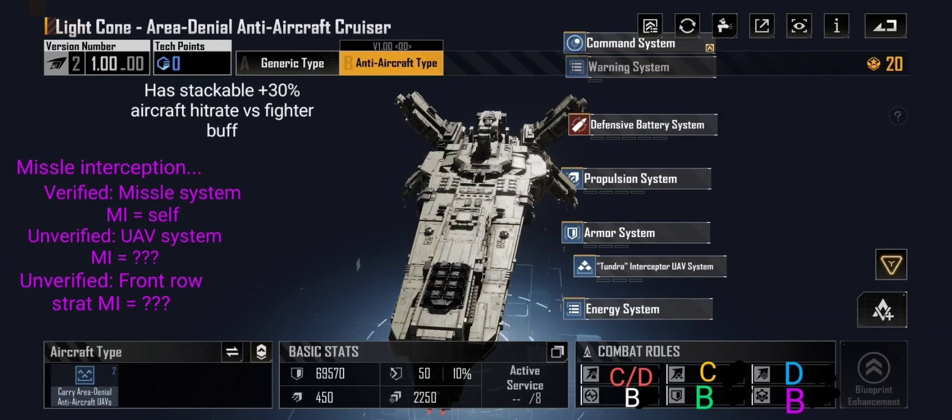I'm going to verify how the missile interception upgrades work — there are basically three different systems. I already verified in the past, I believe on the test server, that the missile system weapon on it, even though the anti-air range is row-wide, the missile interception only protects itself. That's something people thought the devs fixed, and if it was supposed to be fixed, it's not fixed. The UAVs can get missile interception — got to verify that as well.